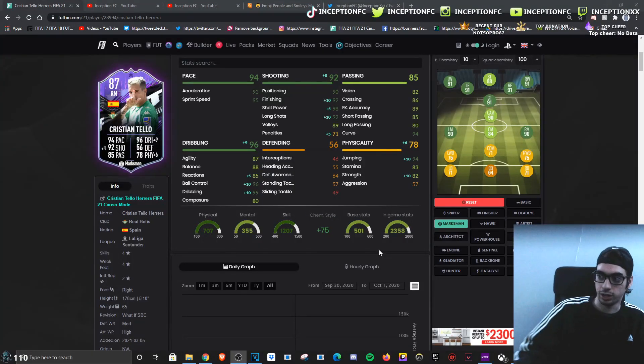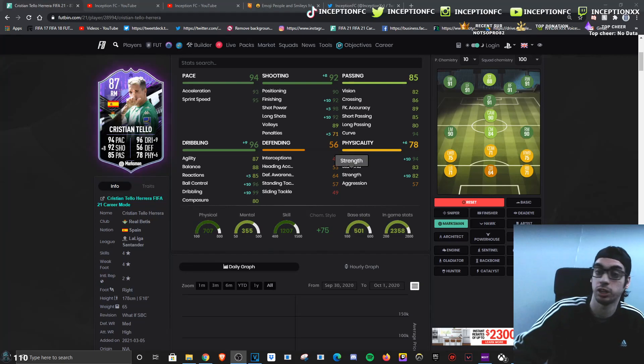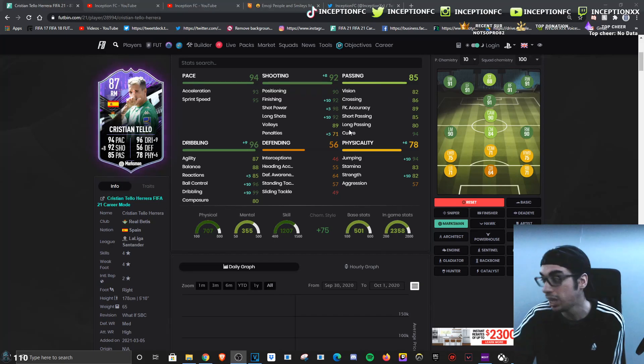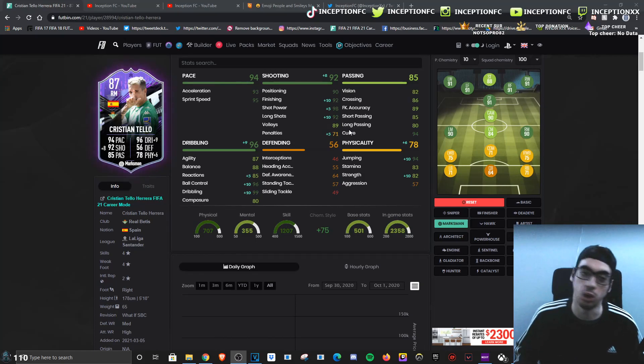With the marksman chemistry style, just look at his base card stats — the agility and balance being improved for a card like this, along with composure also being improved, could make for a really cool card to use in your team. They're probably going to boost his stamina as well from the upgrade. His base card stats for passing are also very good. I would definitely use him on the side positions, but his attacking AI at striker is actually quite decent — you can work with it, though he doesn't truly belong at striker.